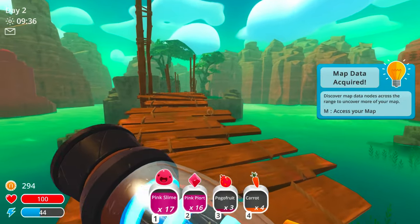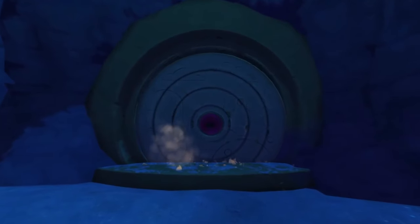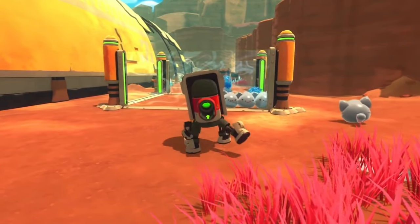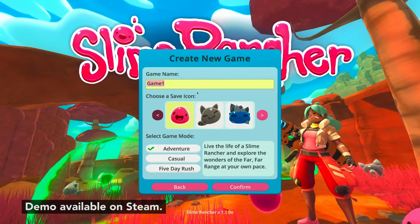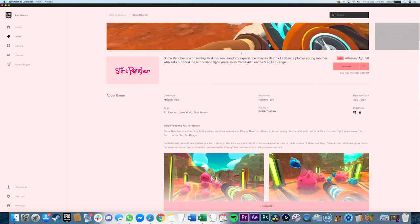A colorful and sprawling world full of secrets and hidden treasures waits to be explored. Three different game modes and the ability to use slime science to combine slimes and create new gadgets helps keep things varied. If you aren't convinced about Slime Rancher, a handy demo will let you try the life of a slime wrangler before committing. Slime Rancher is available on Steam and the Epic Games Store and should run on most Macs back to 2011.